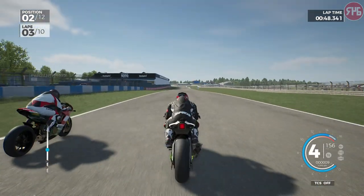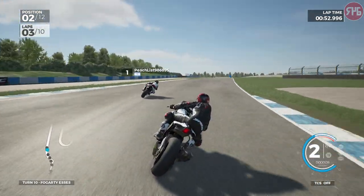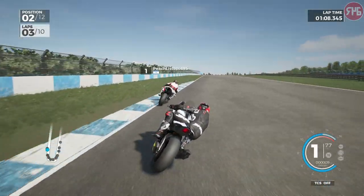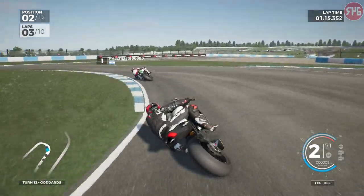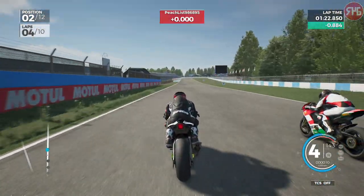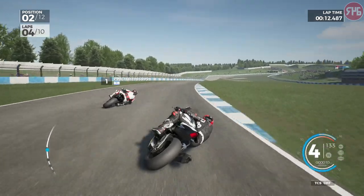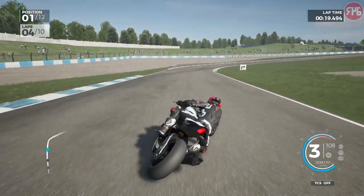We've got a slightly better exit but we're not able to get him. He's slightly later on the brakes into the chicane, so staying in second place. Down towards the Melbourne hairpin — he was a bit later on the brakes again. We get a slightly better exit out but he's a little bit better on the brakes into Goddard's. The AI are pretty good on the brakes into Goddard's — they're a bit slow on the way out, which is why we haven't got past him yet. He blocked me off into Red Gate there, can't get him on the exit through Hollywood either — which is where Andrew Irwin and Josh Brooks had that coming together in the final BSB race at the weekend.